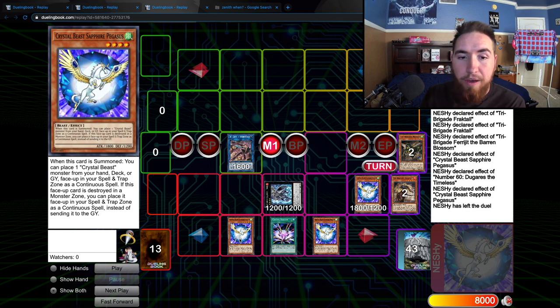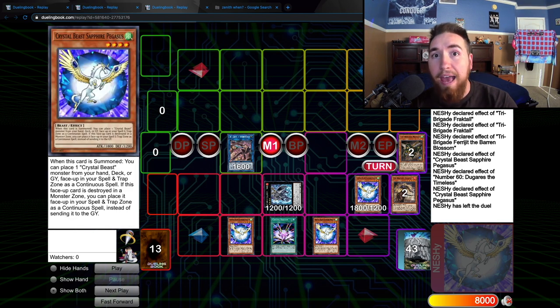Keep in mind we can't use Ruby as Link Material for the rest of the turn because of Farajit's effect. But if you want, you can go ahead and summon a Winged Beast instead — crystallize a Cobalt Eagle instead of the Sapphire Pegasus, and link them into the Simorgue link. There's just a lot of opportunity right here.